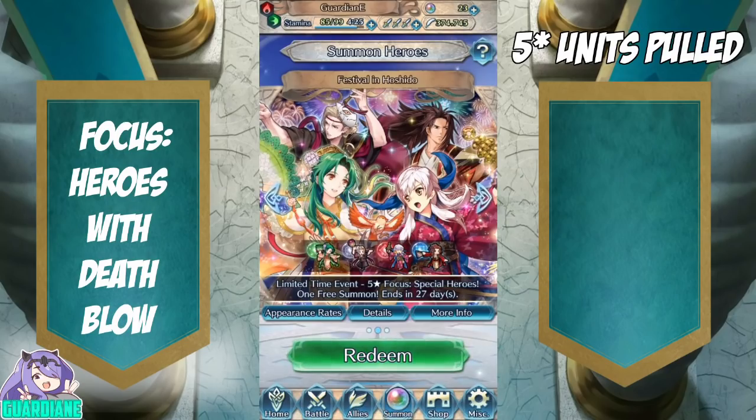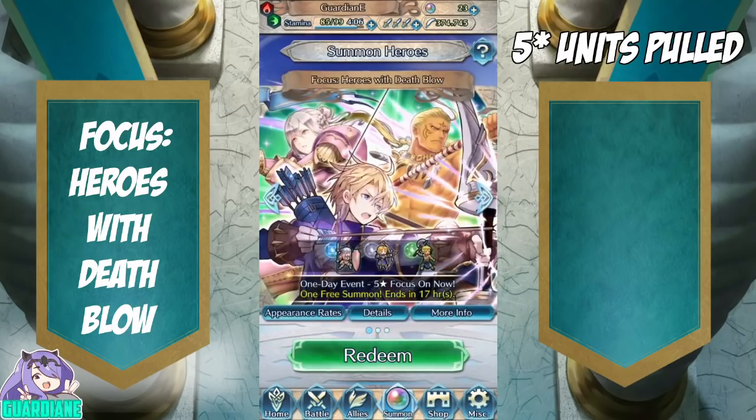I do want both Xander and Ryoma for their respective emblem teams, but it's a 4-person banner and I'm trying to save orbs. I think I'm probably going to end up passing on the Seasonal even though it kills me. For the Deathblow banner, we're probably going to go for Klein unless there aren't any Colorless — in which case we could go for Hawkeye for the Killer Axe.